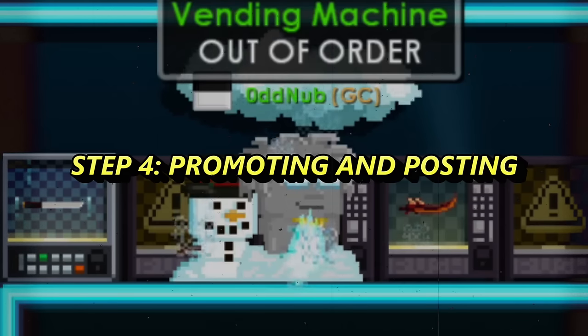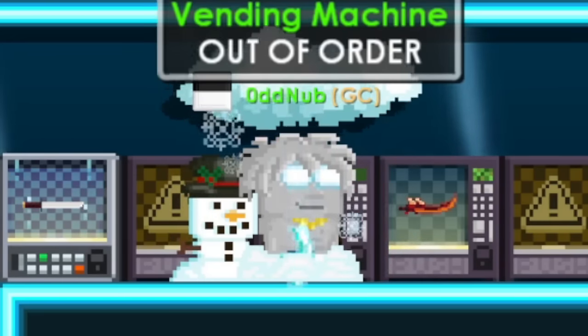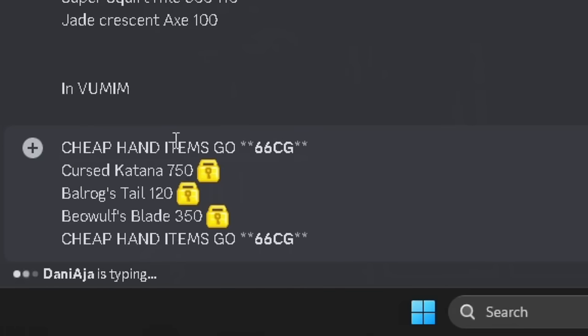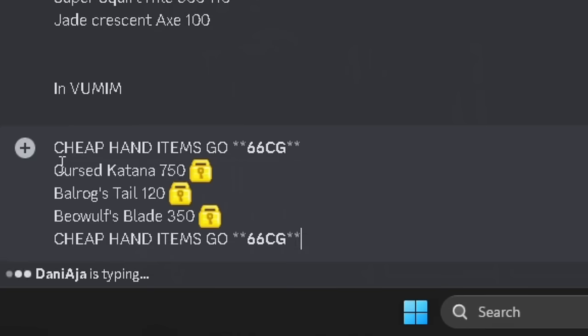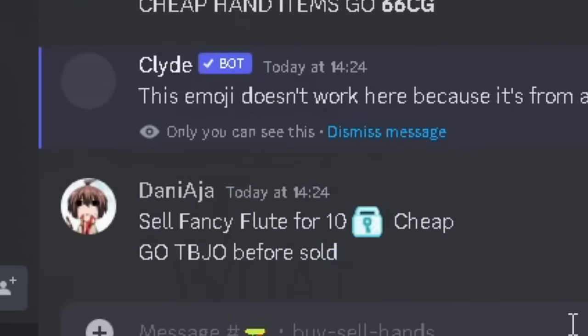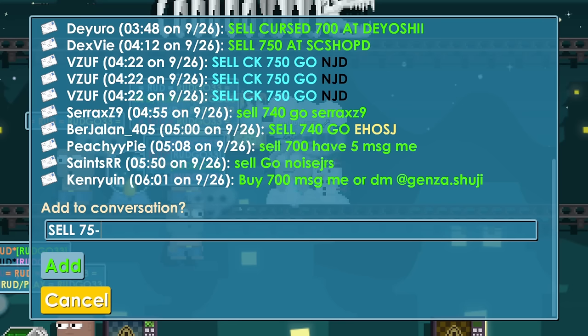Step number five: promoting and posting that you are selling these items. First I hit Discord — this is BuySellHands. I have a post that says cheap items, go 66CG. It looks beautiful and very engaging. It has to be in capitals. Second is promoting on every single billboard that you can.